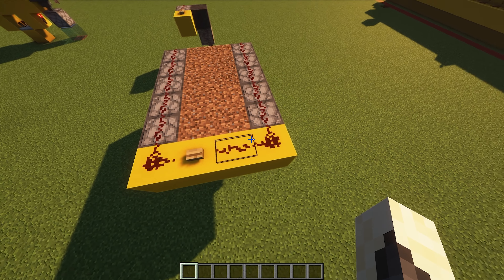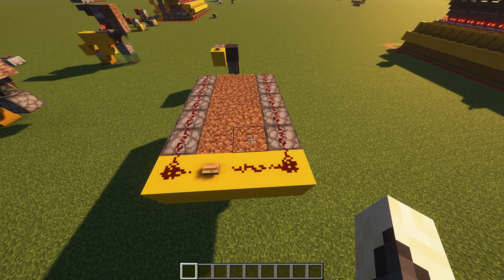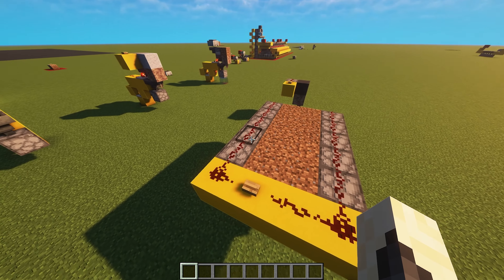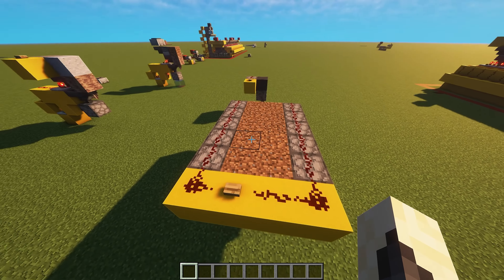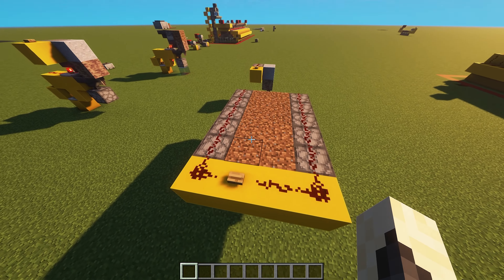It's important that you use a dispenser and not a dropper, as a dropper will spit the water bottle out instead of dispensing it to the dirt. You can see from the slightly larger version how the segments go together and how they are attached to a single redstone circuit. Note that each segment has another segment mirrored on the opposite side — this is as wide as you can go. You can't introduce another row of dirt blocks in the middle because there is no way of dispensing water to them. You can only have two rows per farm but you can make these rows as long as you like, making this farm infinitely expandable.